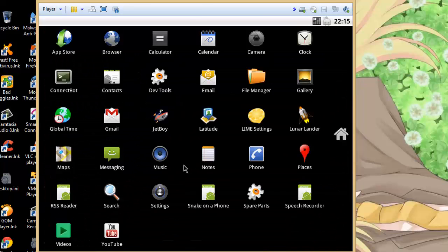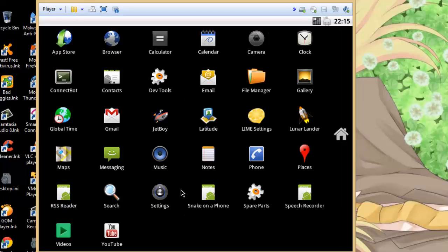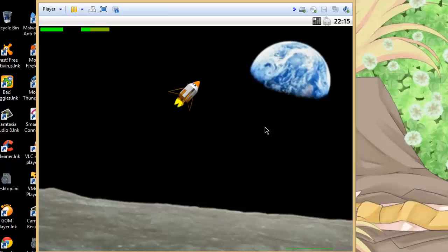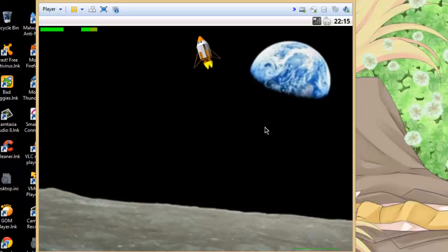Why is Lime setting here? Snake on the phone, what the hell. It's quite suspicious. I mean, Lunar Lander - gonna play it, it's a very fun game for some reason. There's no sound. You know, landing a rocket to the correct position marked by the yellow line, marked by the green line there.